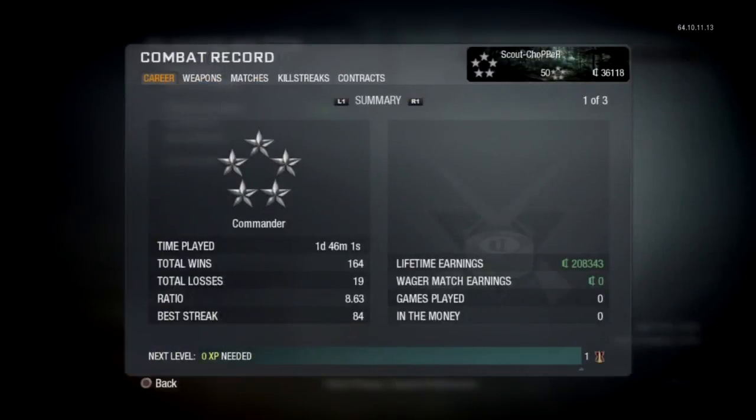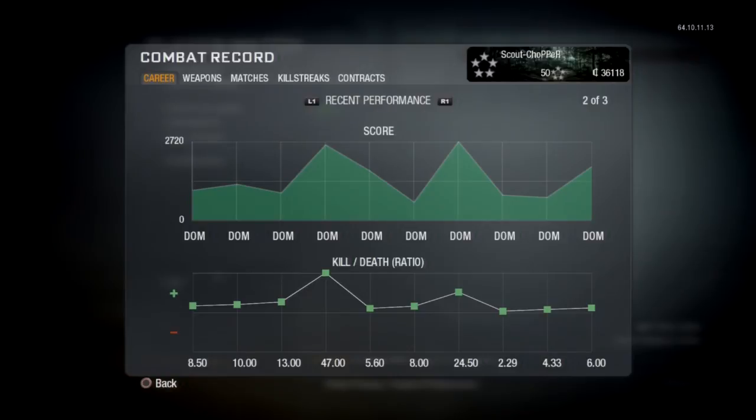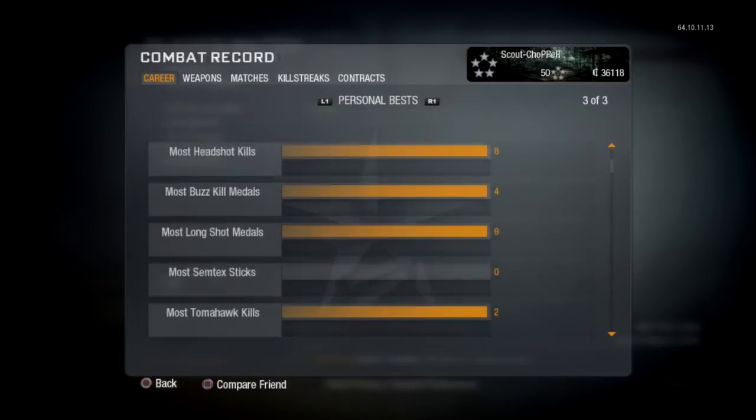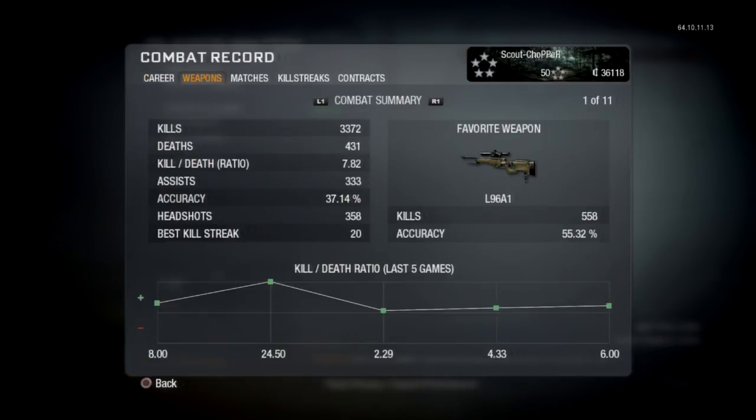So let's take a look at the win-loss first of all. That's about an 8.6, which is fairly decent and I always try and make sure we win. Killstreaks usually do the job and help my team out pretty significantly. And you guys see my KD, pretty consistent. Most kills 55 and then the rest of it is kind of crappy, nothing too special. And accuracy 37% as you'd expect with a sniper rifle and a 7.6 KD, which I think is pretty cool.